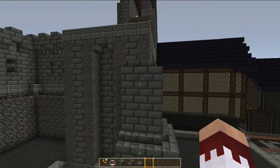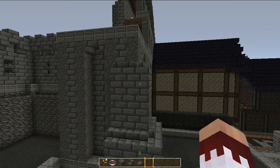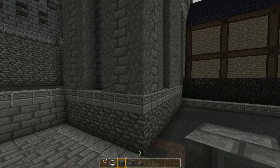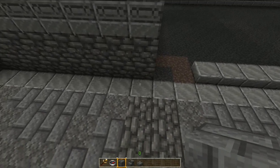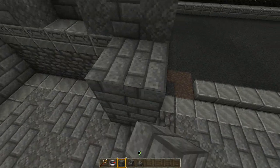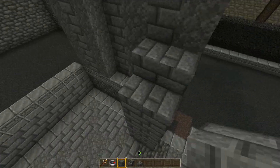So that's the first one — a clasping buttress, because it clasps the entire corner of a building. It's especially useful on very heavy structures where there isn't just force going sideways but outwards diagonally, because it would provide extra diagonal reinforcement. The second kind is an angled buttress, and it's a fairly standard kind. What you'd do is go just from the corner.